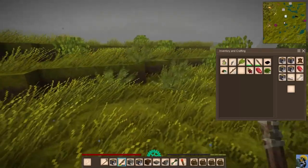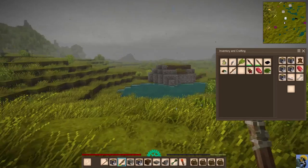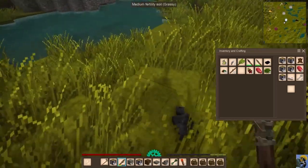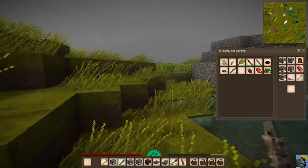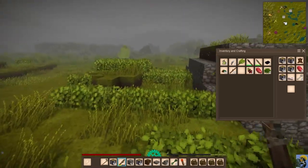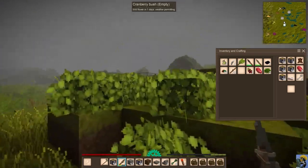I just love the wind blowing in this game, the particles flying through the air, the rain — such a cool atmosphere. Once we mine out the ruin, we'll start replacing the complete roof of our house. Let's see if any of these berry bushes are ready — they're almost there.